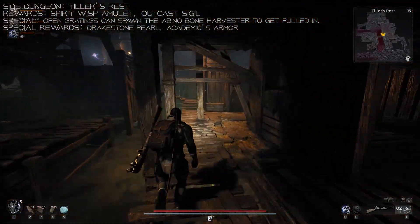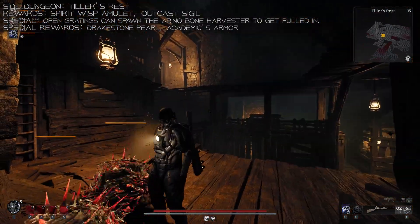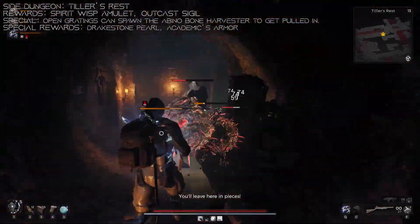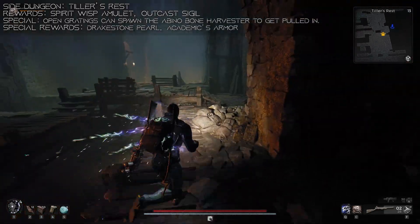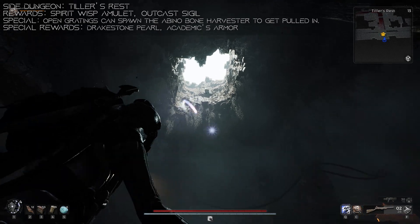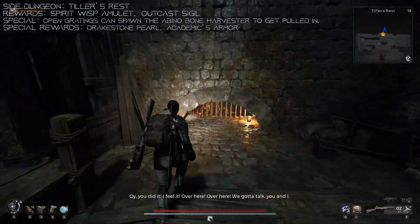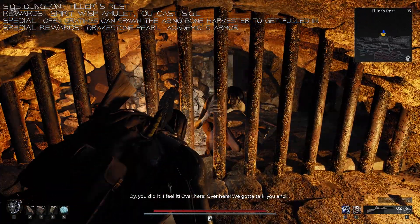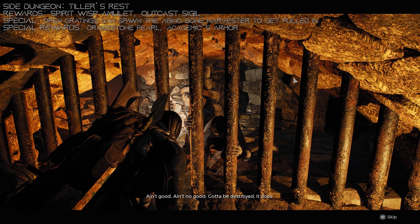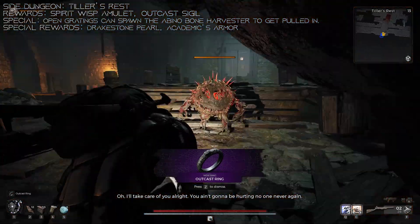The last zone we have is Tiller's Rest. In this zone, you're going to be possessed by a Wisp, and then you have to escort it around the entire area. Open up all the timed doors, fight all the waves of Dran that get progressively harder, make your way all the way to the end of the dungeon and step into the light, which is going to free the Wisp. As a gift, the Wisp is going to leave behind the Spirit Wisp Amulet. You can keep the Amulet, or take it to the Dran guy hiding in the little cubbyhole - he'll give you the Outcast Sigil in exchange. You're going to need to do this dungeon twice to get both rewards, but that's all for here besides your injectables and possibly getting the Alchemist armor from the open grating.